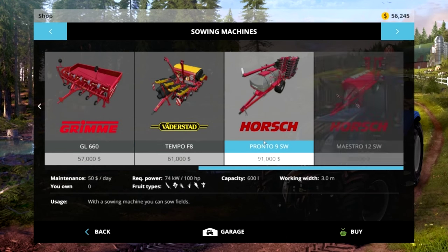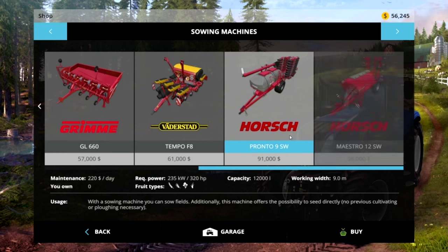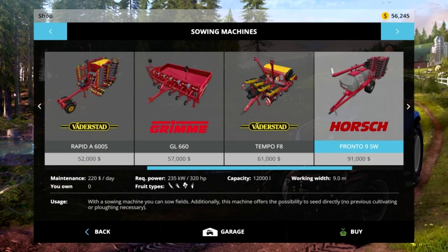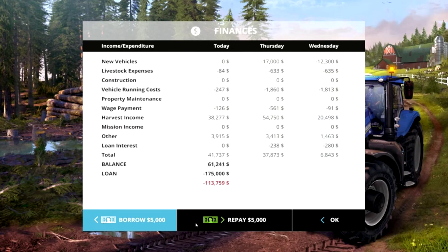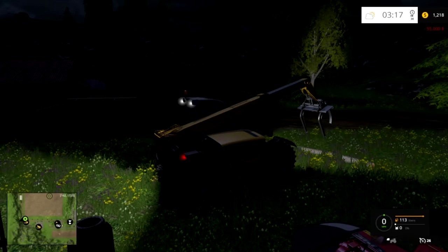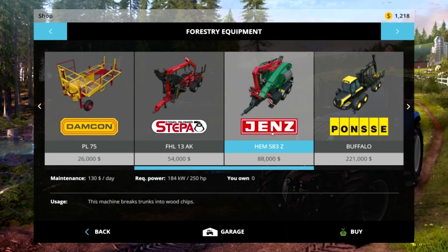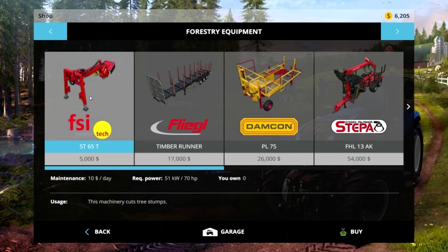A commenter said I can actually attach something to the harvester as long as it's not like the Case — which might be a worthy investment, but it's also a lot of money so that might be later on. Let me check our finances. We have about $85,000 to work with and the wood chipper is $88,000 — oh, that's a lot more expensive than I thought. We probably won't get to that anytime soon, but I am going to borrow and buy our tree stump removal thing.